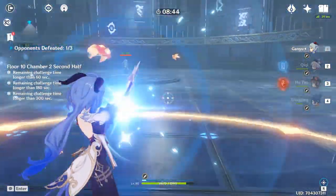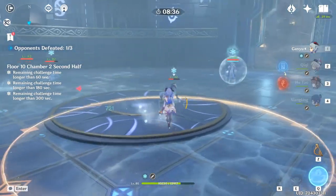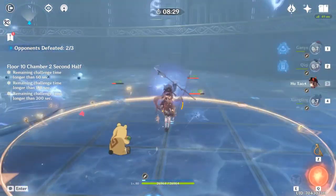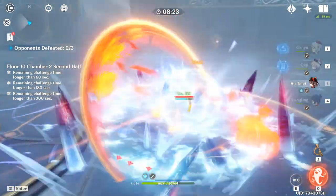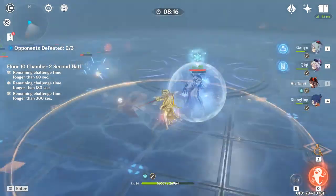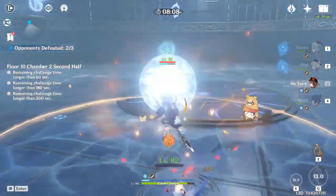Why is there no polearm on the banner? Every banner up to this point has had the main character's signature weapon — Ganyu with Amos' Bow, Xiao with Primordial Jade Winged-Spear, Hu Tao with Staff of Homa, Venti with Elegy for the End, Childe with the Skyward Harp. Now we've got Zhongli with Summit Shaper and Memory of Dust. They're both in the same weapon set as the Vortex Vanquisher, but it's a bit weird. I don't know why they didn't just put Zhongli's actual weapon on it. But we do have a spear, so we'll get into that now.